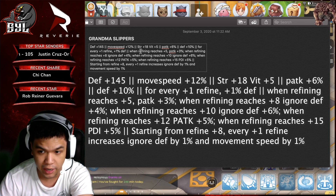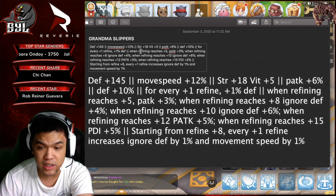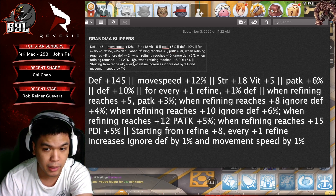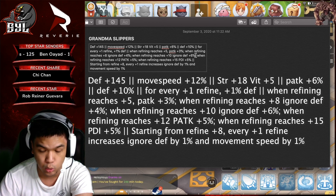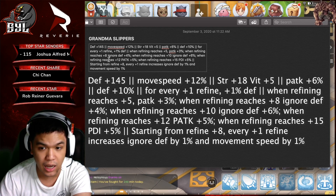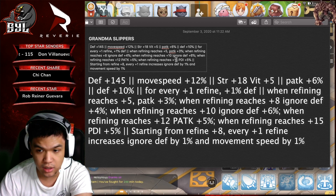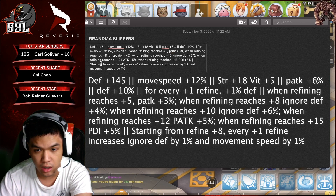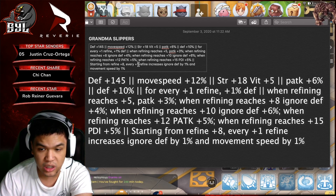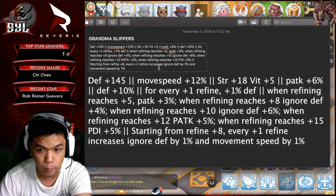When refining reaches plus 5, your Physical Attack will increase by 3%, for a total of 9%. When refining reaches plus 8, your Ignore Defense increases by plus 4%. When refining reaches plus 10, it adds an additional 6%, totaling 10% Ignore Defense. When you reach plus 12, you get a Physical Attack increase of 5%. And at plus 15, your PDI increases by 5%. Additionally, starting from plus 8, each plus 1 refine increases your Ignore Defense by 1% and Movement Speed by 1%, giving a total Movement Speed of 19% and Ignore Defense of 17%.